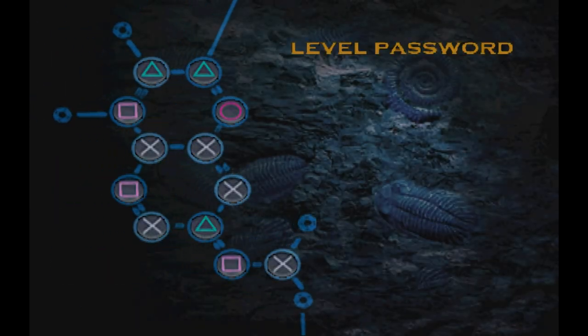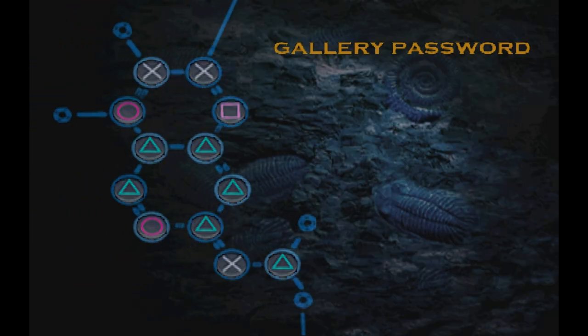Hey guys, welcome back to the last episode of the Lost World Jurassic Park let's play. I am your host TyranKing10. From where we last left off, we completed the Tyrannosaurus, and there is the level password to get into our new character — the last character in the game. Here's the gallery for Mr. Tyrannosaurus himself, so enjoy the last cutscene intro for our last character.